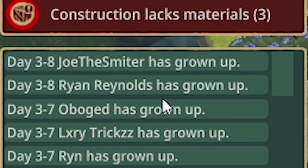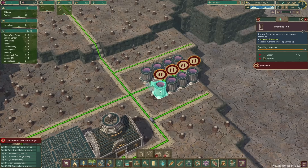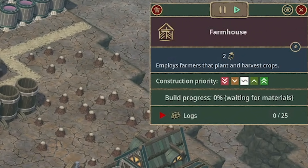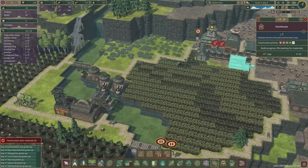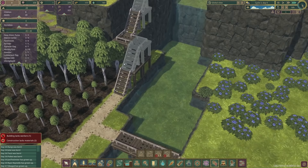Ryan Reynolds and Joe the Smiter have grown up - I can't believe only a few minutes ago we were slating them for their laziness. Let's unpause these breeding pods and get things moving. Joe and Ryan are both going to be builders because we want to prioritize the farmhouse. We've got one set of stairs going but we want everything else really. The water is slowly filling up - with our haulers we've fixed the logistical issues with transporting resources about.